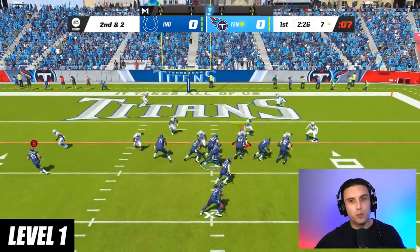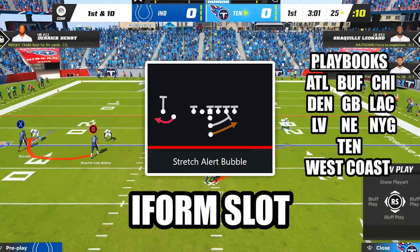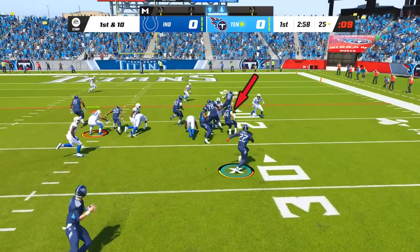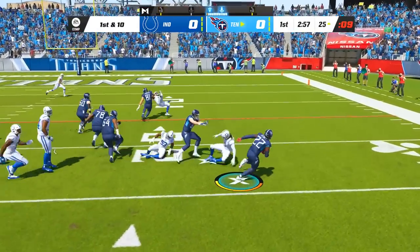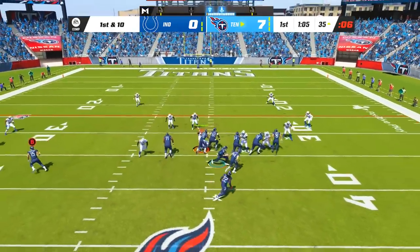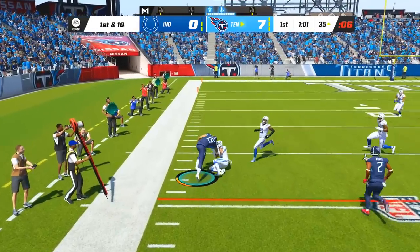To start things off at level 1, this is one of the best under center run plays in all of Madden. The play is Stretch Alert Bubble in the formation I Form Slot, and all you have to do after the snap is follow your lead blocking fullback to the outside to pick up huge gains on the ground. If your opponent over commits to guarding the stretch, you can just throw it across the field to your slot receiver on the bubble screen.